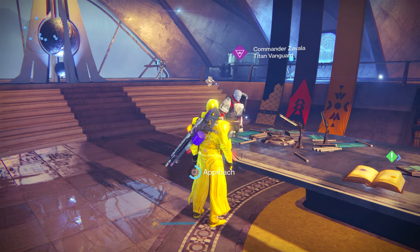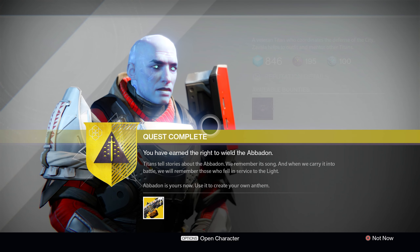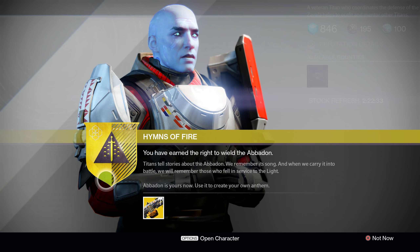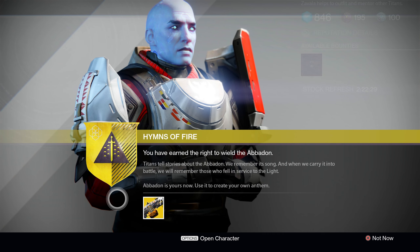Go ahead and queue up the Tower, triumphantly march your way back to Commander Zavala, who will be waiting with your brand new shiny Abaddon Exotic Machine Gun, the Solar Variant of the Thunderlord. And congratulations, Guardian — the trio is finally complete.